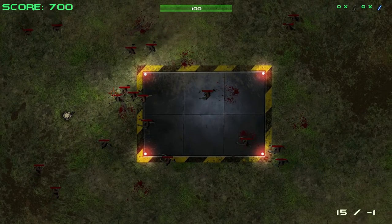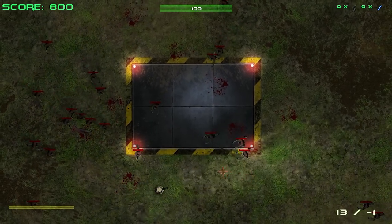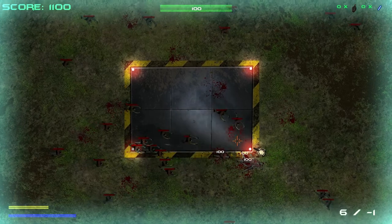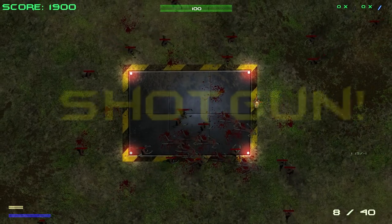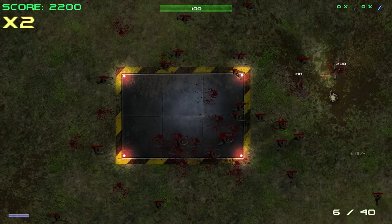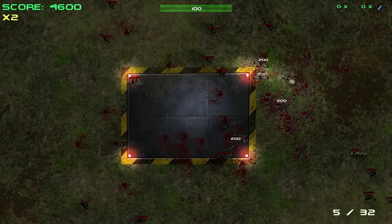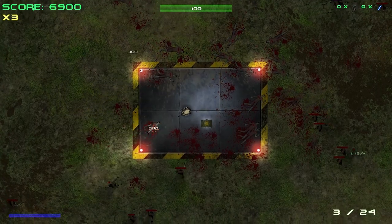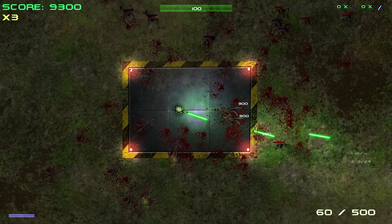You also get some abilities to get you out of nasty situations, like here if I wasn't able to kill these zombies I can teleport out. And I can also use the Stimpak to shoot faster and move faster. Both of these abilities have a cooldown. I got the shotgun right here, so I'm gonna use that.